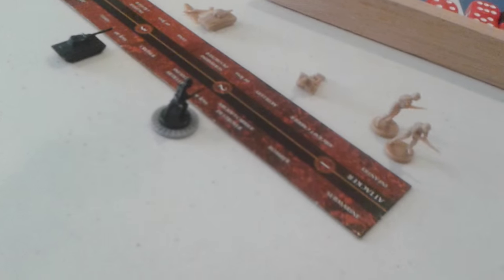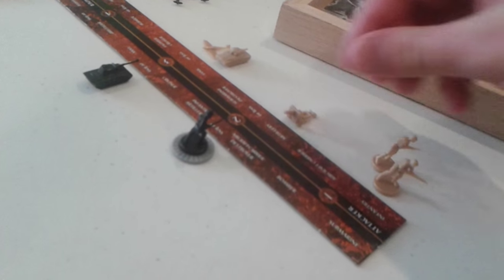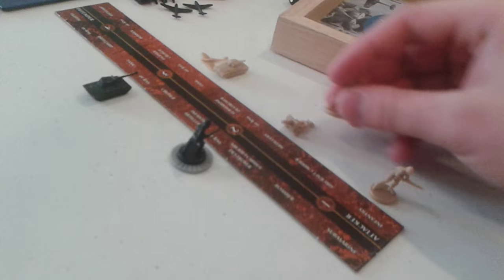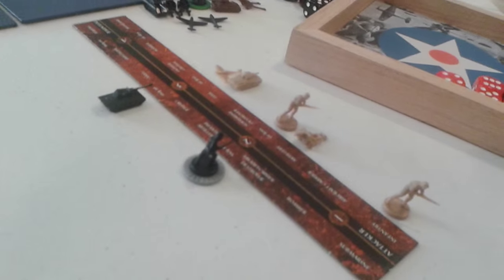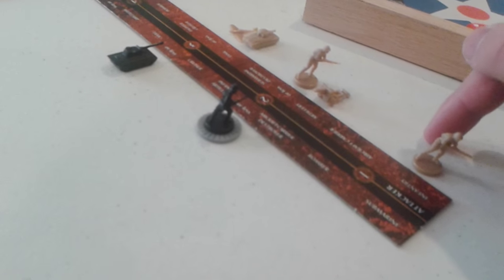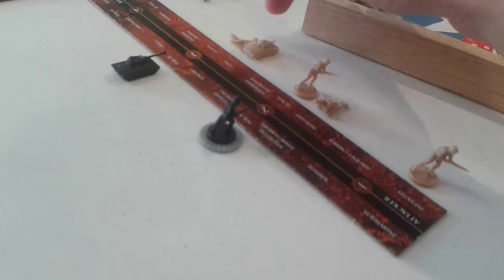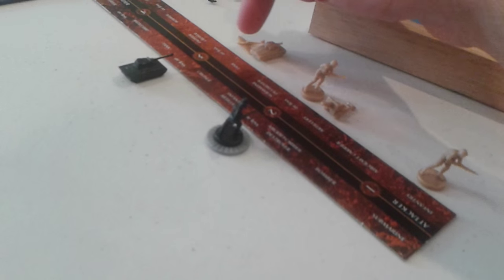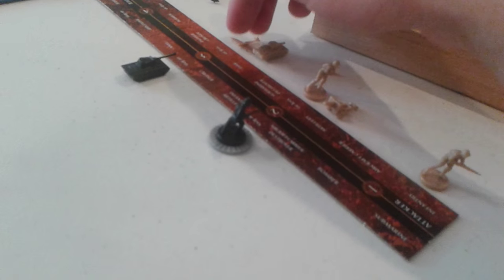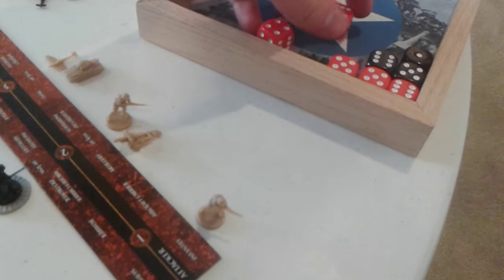So infantry attack at a one or less, but when paired with artillery it's a one-for-one ratio — the attack actually gets brought up to a two. So it'll be one die at one, two dice at two or less, and two dice at three or less. We'll go ahead and roll that and go along with the battle.